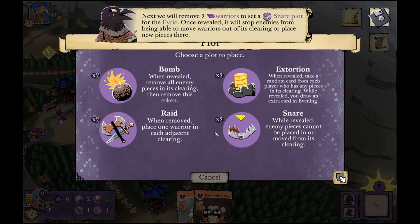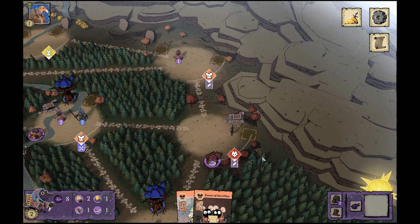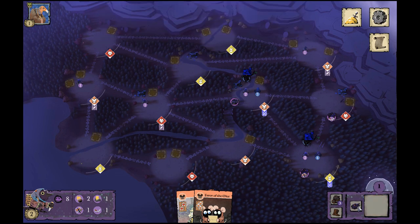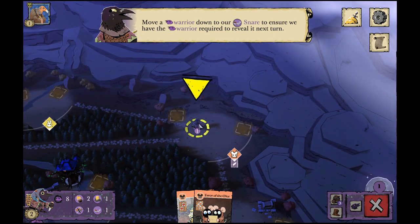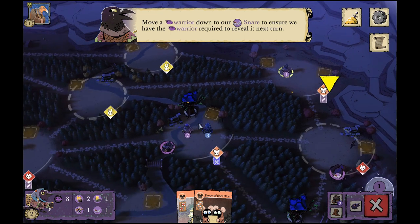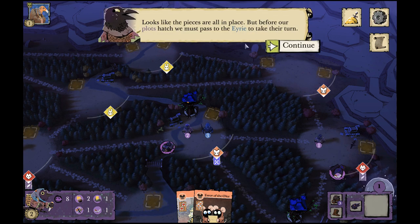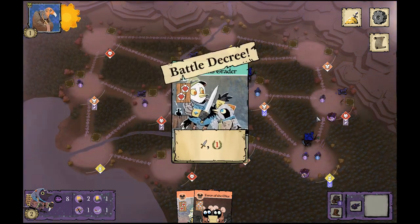The snare prevents opponents from placing or moving troops out of that clearing, limiting their mobility. We're also extorting for an extra card each turn and getting ready to exterminate. Exerting is a way to spend a card in order to play an extra turn — essentially sacrificing cards for that extra movement to protect a plot and set up to reveal it next turn.